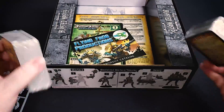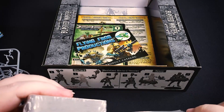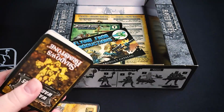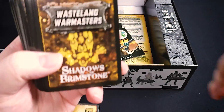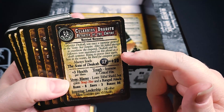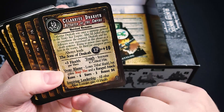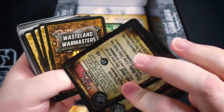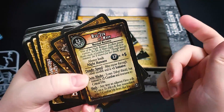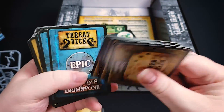Then we've got some cards. The cards are used because this is such a modular game — there are so many different elements to it. The cards are used as a randomizing effect for almost everything. Here we've got some minion cards with a title, some flavor text, experience, their amount of health, any special abilities they have, and their weapons as well. Typically when you run into an enemy, you will shuffle the deck of enemies and draw a card at random. So the more expansions you have, the bigger your enemy deck is going to be.